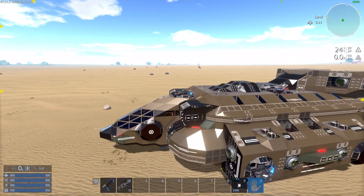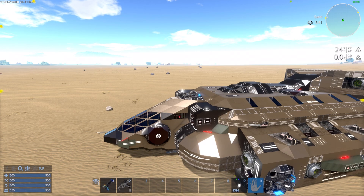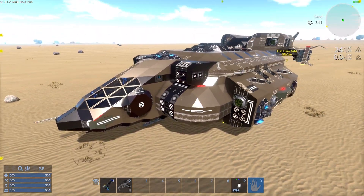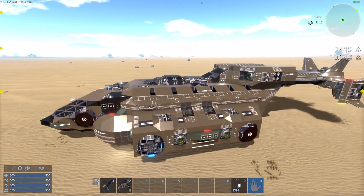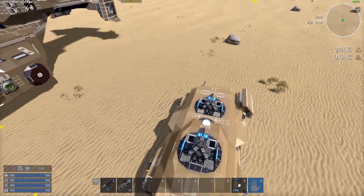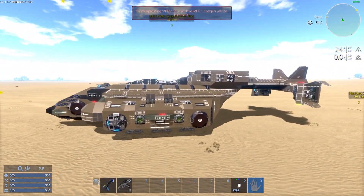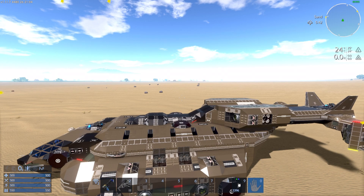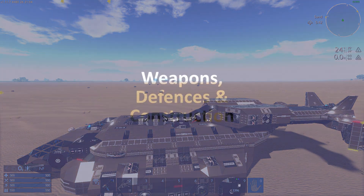It only has one ventilator and one O2 station, and it isn't compartmentalized — the only airtight compartment is the cockpit. Nothing else in there is airtight. That's the end of that segment. The next segment is its weapons, defenses and construction.